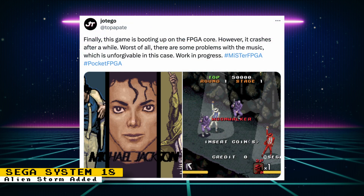Jotego has also been able to get Michael Jackson's Moonwalker working. There are a lot of issues, including problems with the music, so it's not ready for release. But it is good to see progress being made. Remember that the Sega System 18 core is still in beta and only available to Patreon subscribers. Once the core is stable, it will be released to everyone for free.